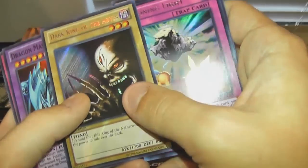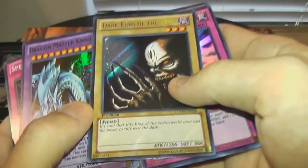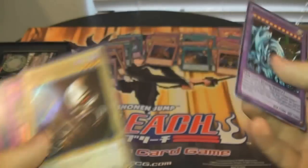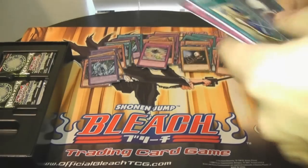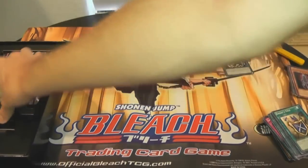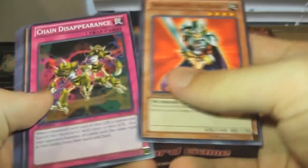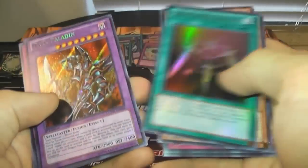Ectoplasm. Beckoning Light. Dark King of the Abyss — that's kind of one of those cards I was talking about. It's kind of weird to turn into a secret, but it looks cool. And a Dragon Master Knight. It just seems like I don't know if you could use that card really in anything. Definitely nothing competitive, maybe something for fun. Chain Disappearance — that's another good common. Toon Goblin Attack Force, Swords of Revealing Light, that Dark Paladin again which looks really epic by the way, and another Reckless Greed. Nothing wrong with that at all.